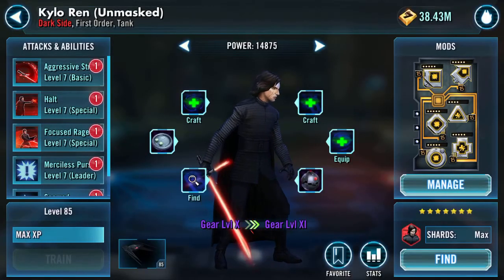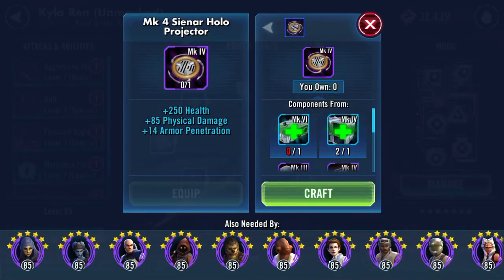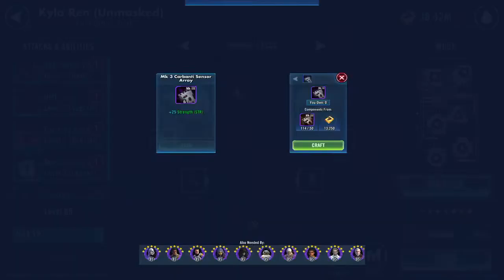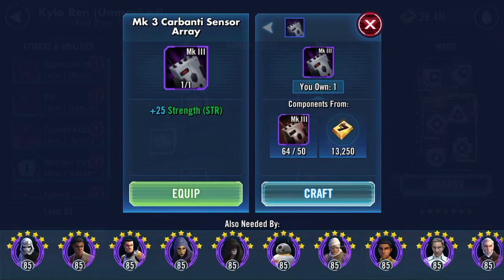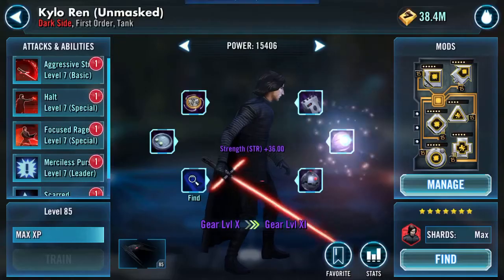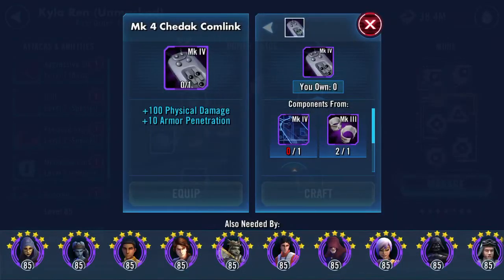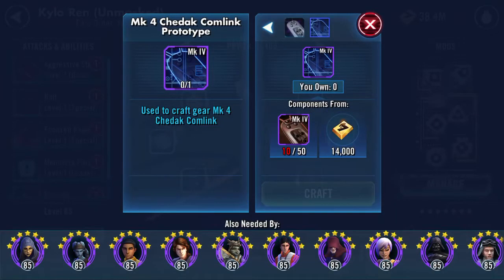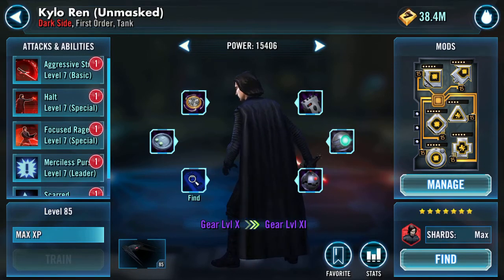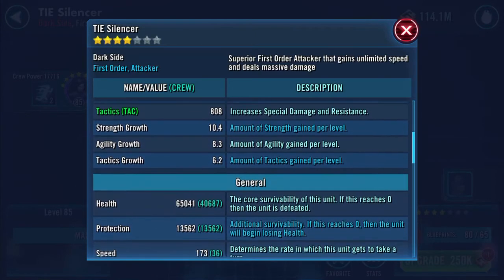Unfortunately I can't get him to gear 12 or even gear 11 yet, but we're getting close. I still need 40 Chedak commlink prototypes — I'll see if I can get them later. But he's got those bits. Let's have a look at the ship and see what happens by doing that.